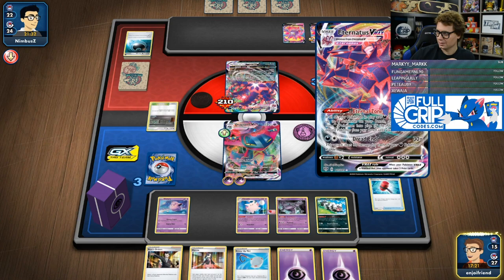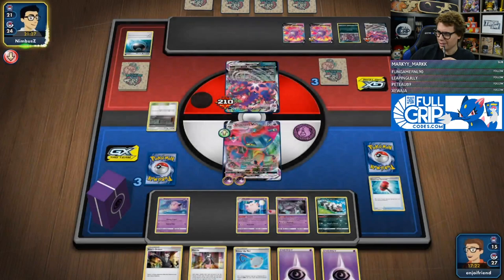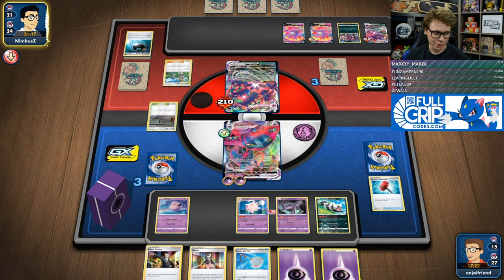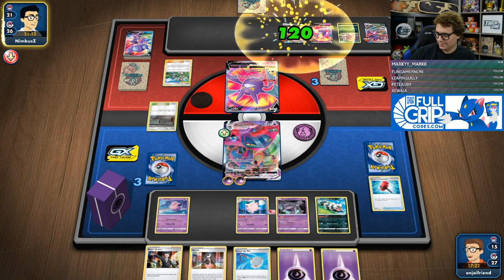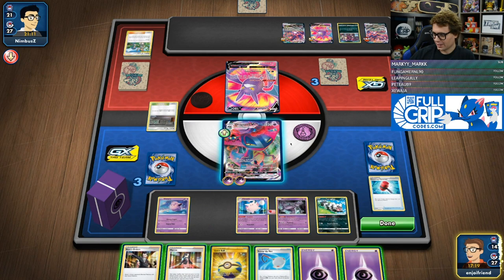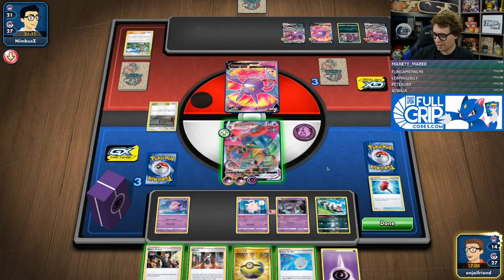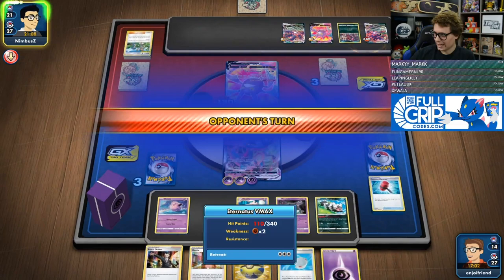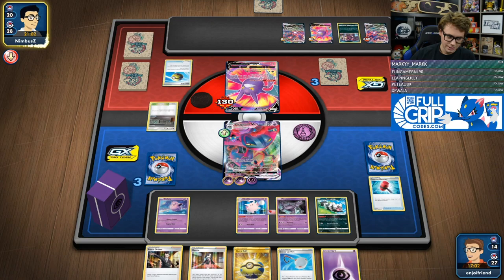At this point I'm just targeting down the VMAXes, because I think that's going to be my route to win. They've got no Energy in play. We should have it all locked up now. I'm just going to save my boss for game. We're going to attach Energy here and Max Phantom, putting five damage counters onto the Eternatus VMAX. And then I can Gust this next turn for game — 130 plus 230, yeah, that'll do it. There's no real point in using boss this turn since there's only one boss left in my deck.